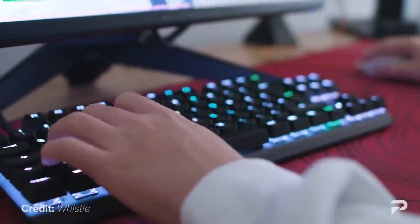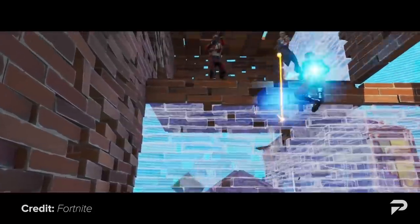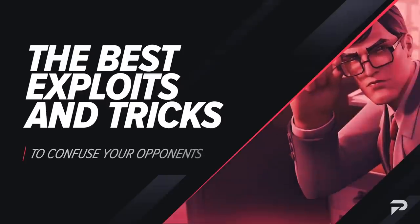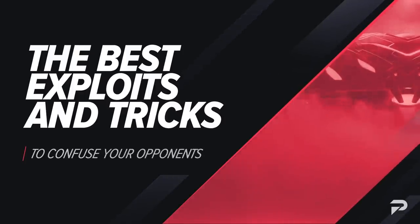Every pro player in the Fortnite scene has a few secret exploits and tricks up their sleeves that they can throw out to make their opponents look absolutely clueless. These techniques and exploits really set them apart from the rest, and today we're going to be peeling back the curtain. I'm so pumped and excited because today we're going to be taking a look at some of the best exploits and tricks that you can use to totally confuse your opponents.